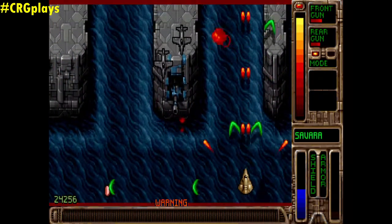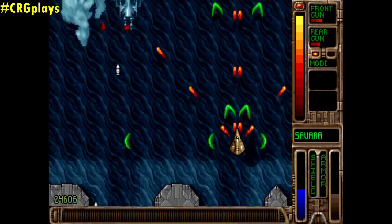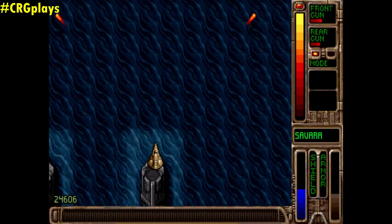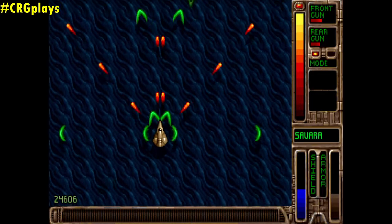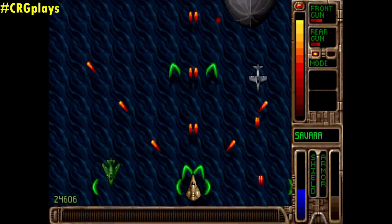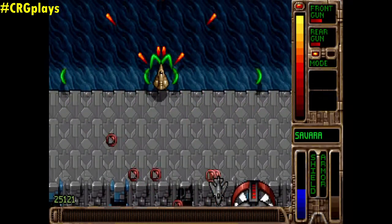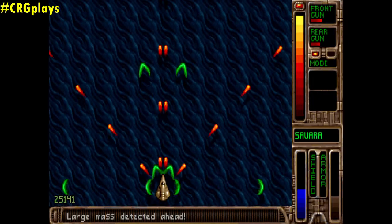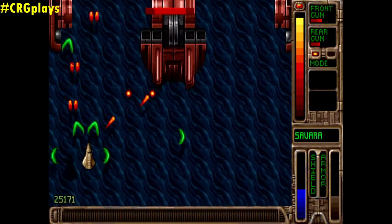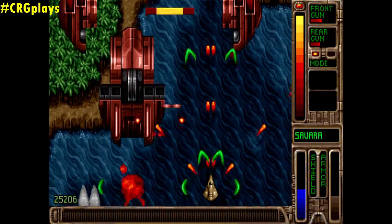I'm still in warning, though. Is that supposed to happen? It seems like I grabbed an item that stopped the warning sound. I think this was the one that killed me. Look at that guy — so brutal. The green ship is what I have to be most careful about. I should consider buying bombs for bosses, if that's a thing.